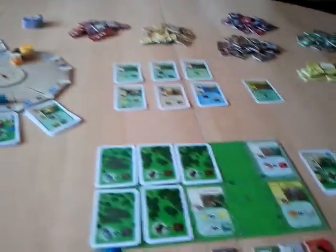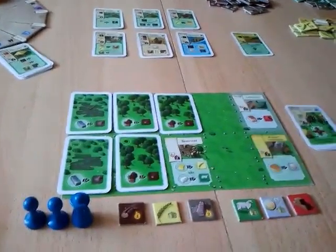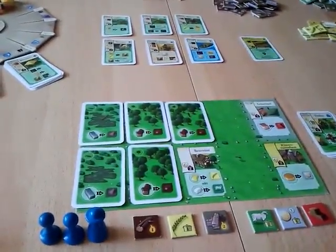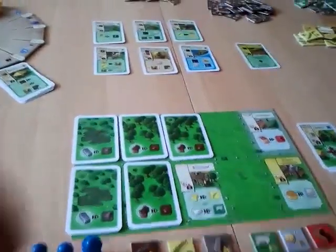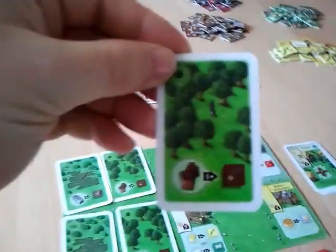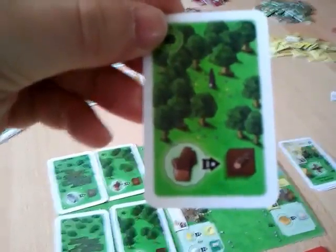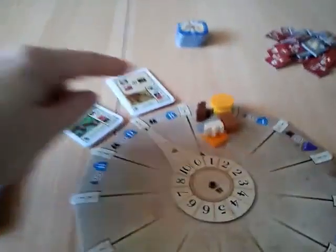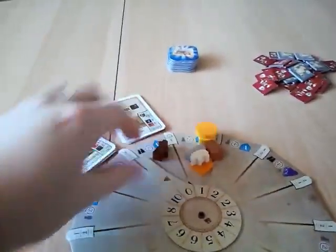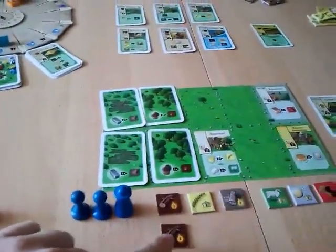The blue player is starting. For his first action he decides he wants some wood. Cutting wood is one of the actions you can take — you remove one of the forest cards, and it says: look at the production wheel and get as many wood as the wood counter says. The wood counter is currently on one, you move it to zero, and we get a wood from the supply.